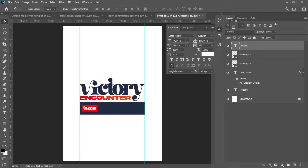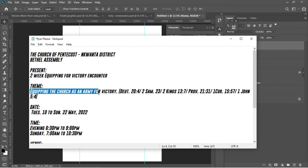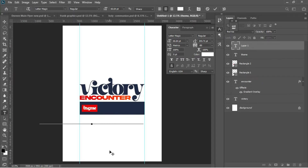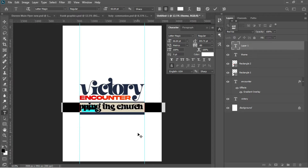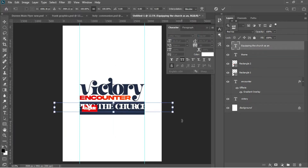The next thing is to go to my notepad and copy from 'Equipping the church as an army'. Ctrl+C to copy it. I'll activate my Text tool, Ctrl+V to paste, Ctrl+A to select everything, drag it on top of the rectangle, and change from lowercase to uppercase.